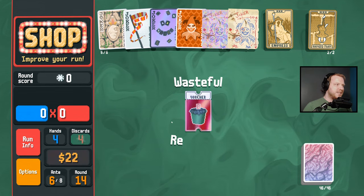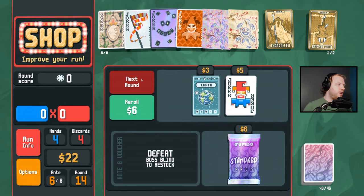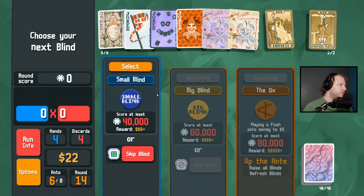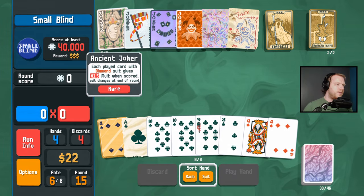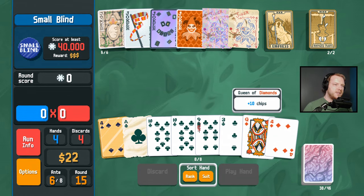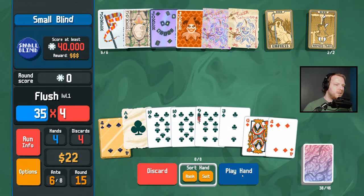I will take the additional extra discard permanently. If the dagger killed itself what would happen? I don't know. Right, we want diamonds here — how many diamonds do we have? One, two, three, four, five, six, seven, eight left in the deck. We can always just stick Banner on the left and play a hand and see what happens.